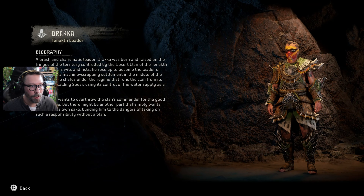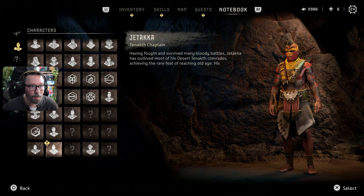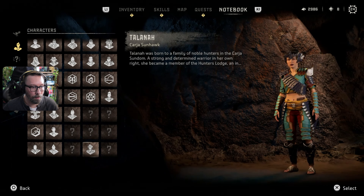'Draka — a brash and charismatic leader, Draka was born and raised on the fringes of the territory controlled by the desert clan of the Tanakh tribe. With his wits and fists, he rose up to become the leader of the Arrow Hand, a machine-scrapping settlement in the middle of the Dry Yearn. He chafes under the regime that runs the clan from its capital of Scalding Spear, using its control of the water supply as a cudgel. Part of him wants to overthrow the clan's commander for the good of its people, but there might be another part that simply wants power for its own sake.'